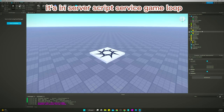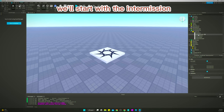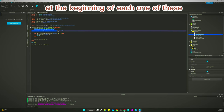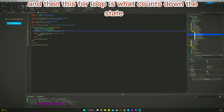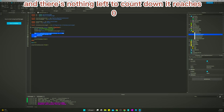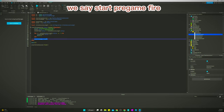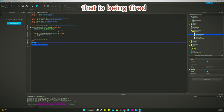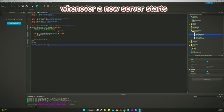The actual scripts that do the magic are in ServerScriptService > Game Loop, and there's a script for each state so you can look at each one and make changes. Starting with Start Intermission — it grabs all the variables it needs. When the Start Intermission event fires at the beginning of the state, that's where you do logic you want to run just once at the very start. The for loop counts down the state; once it reaches zero it moves on to what fires at the end — which is Start Pregame. There's also a line only in this script that waits five seconds when a new server boots up, to let everything load, before starting intermission.